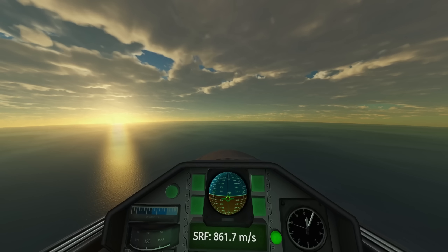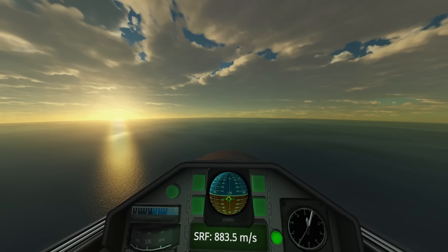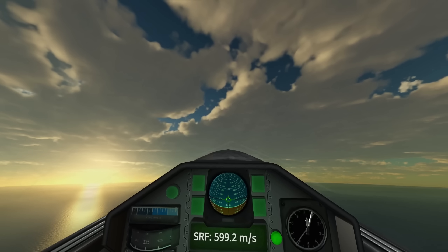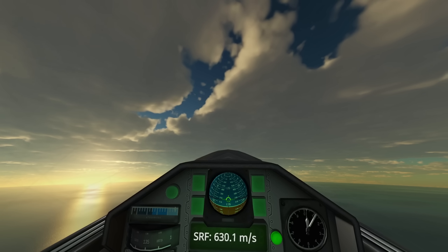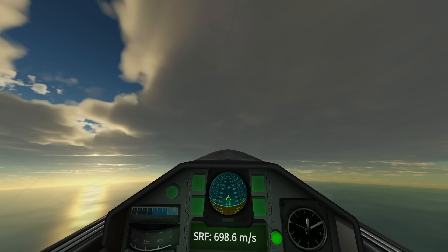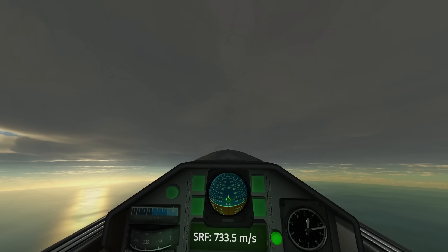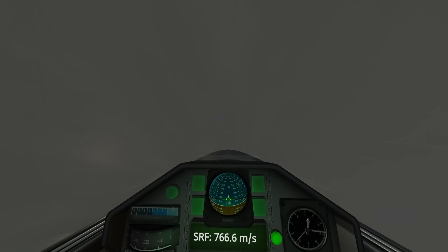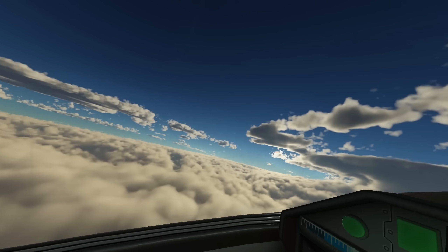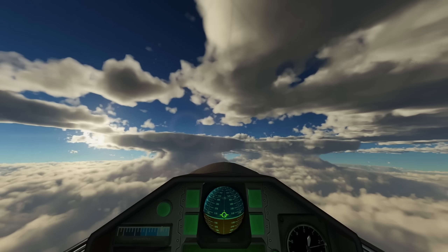You can see the new water surface that's part of Scatterer. You can see the sun streaking across the ocean. And we have the clouds on top. Let's punch through another cloud layer over here. Even some lens flare in there, and look at those cloud towers.